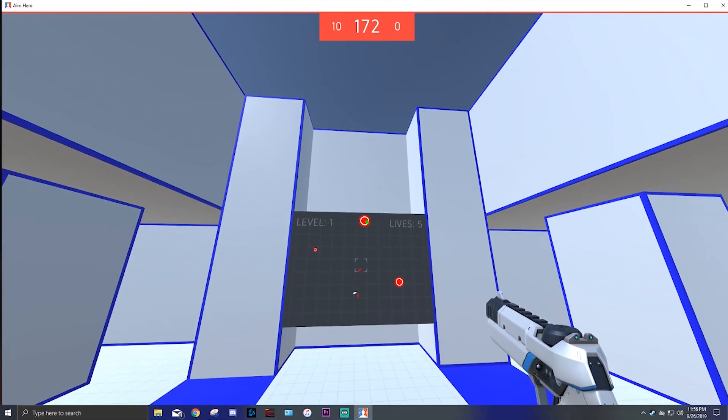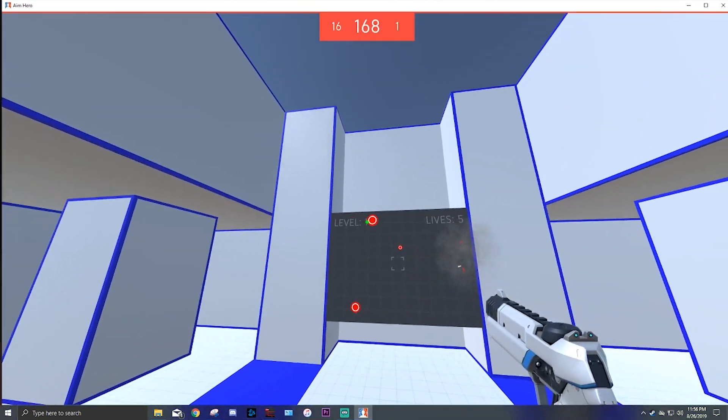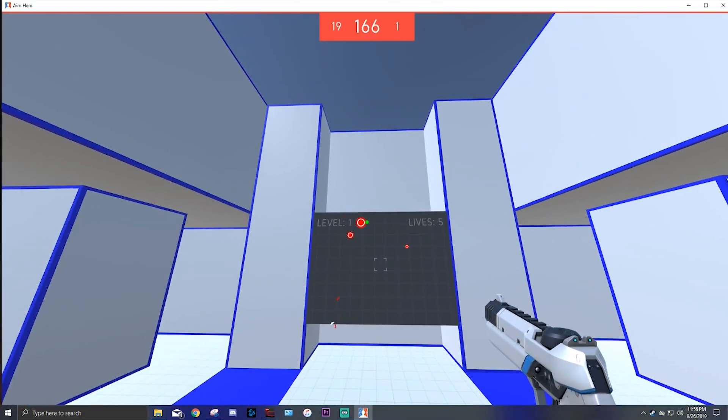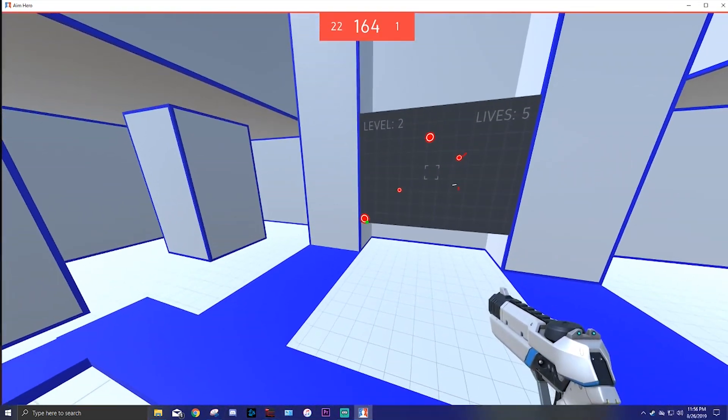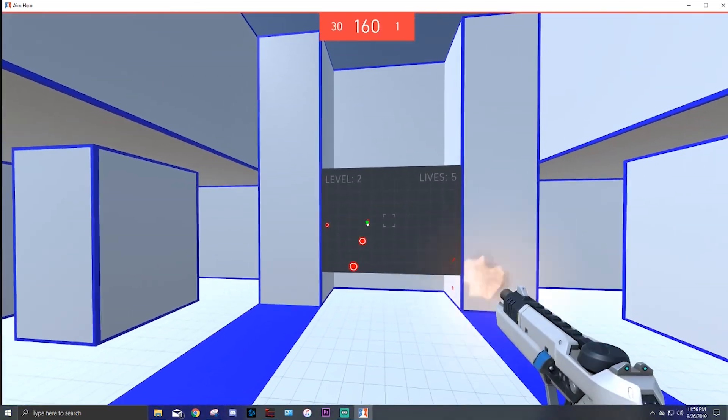With Aim Hero, you can put some music on in the background, jump in there, click click click, and become a little bit better. Work on that reaction time and at the end of the day it will pay off. Aim Hero is just one of the games I recommend.